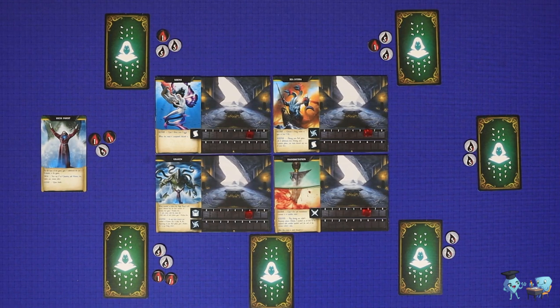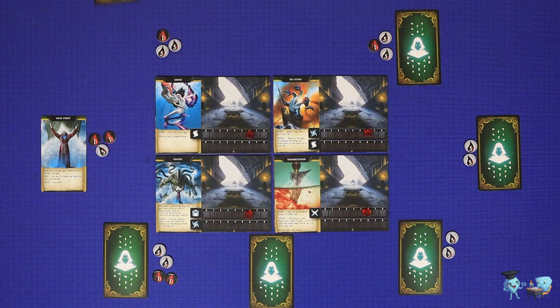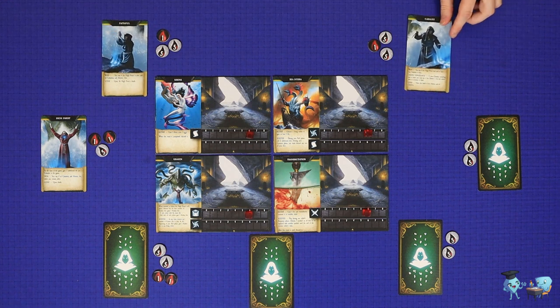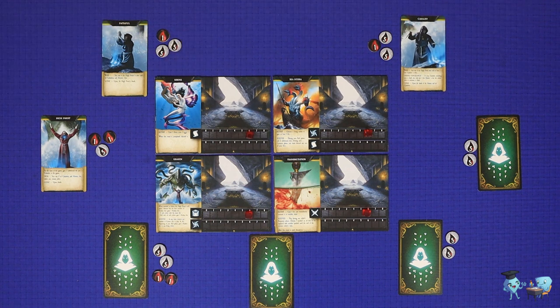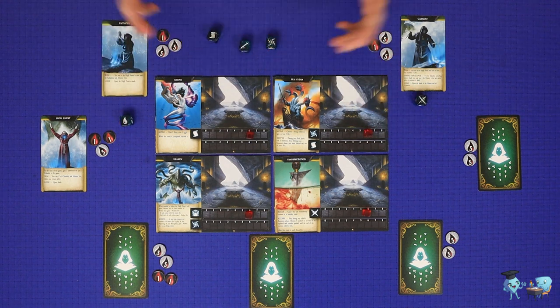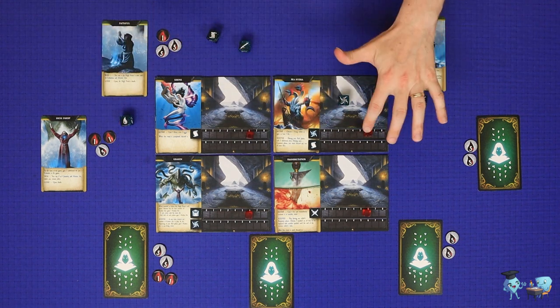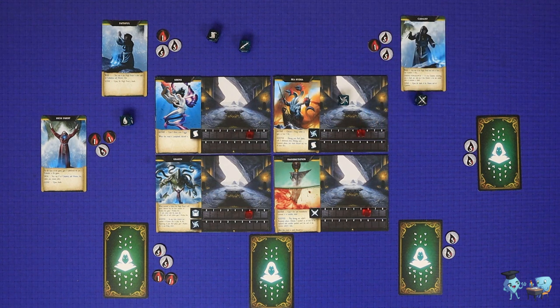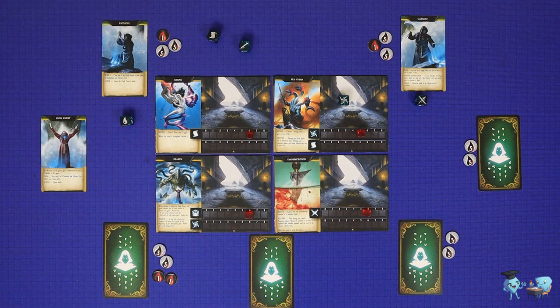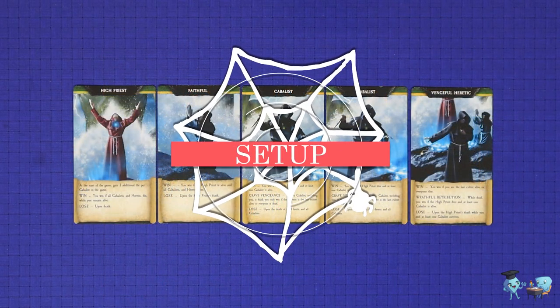Cult of the Deep is a hidden role game set around a cult based in the fictional world of Stavros, Greece. The cult is led by the High Priest, and some players will be faithful to that High Priest, while there will be various Kabbalists plotting against the High Priest. Players will roll dice, attempting to heal themselves, battle each other, and summon creatures in a series of rituals. At the end of the game, whichever player or team meets its win condition — which usually involves wiping out its enemies — will win the game.